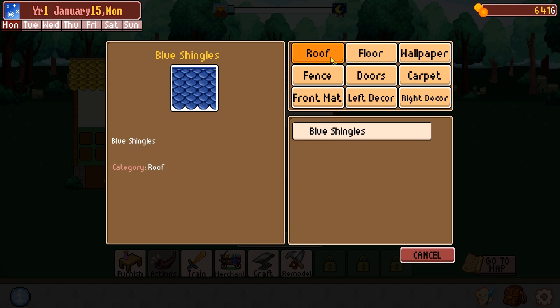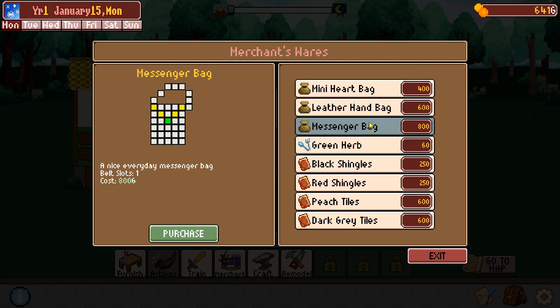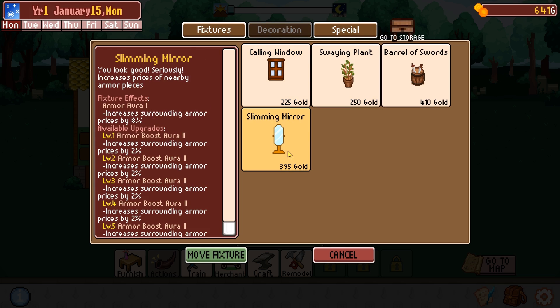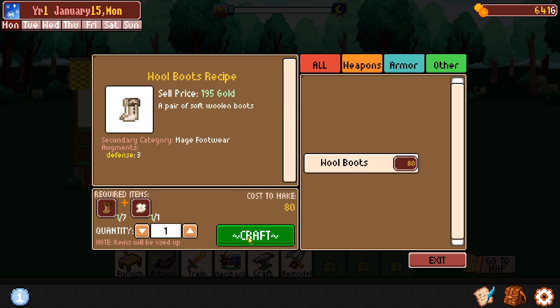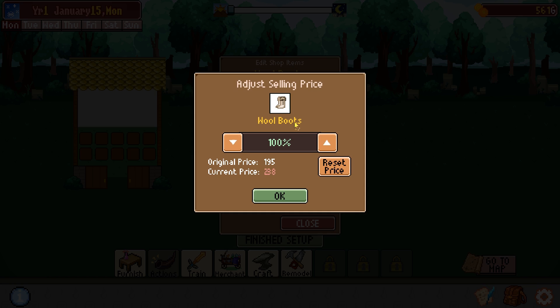We now have the option to remodel, so we can get other things in here for special bonuses like the peach tiles or dark grey tiles. We could even get better bags - I don't know what the messenger bag really entails. We have decorations. We can't craft anything... one wood boot, okay. We're going to put that up and adjust pricing.